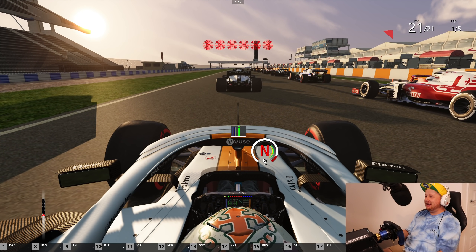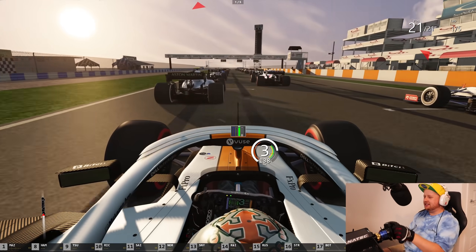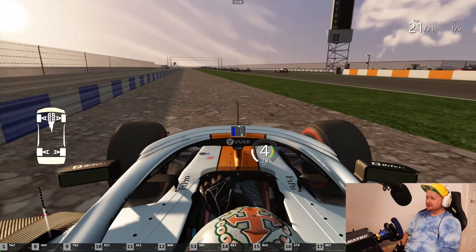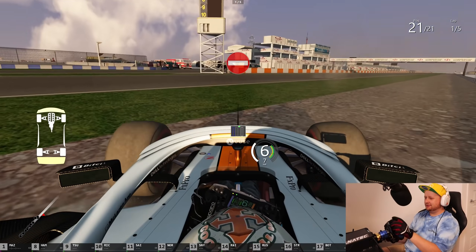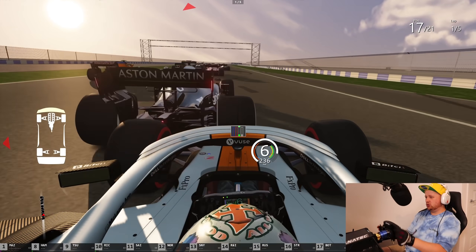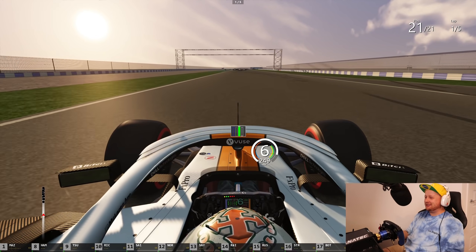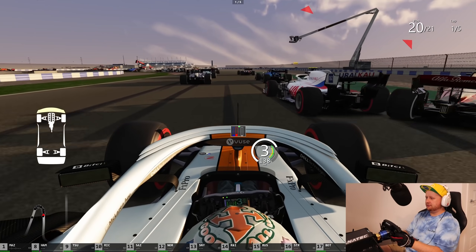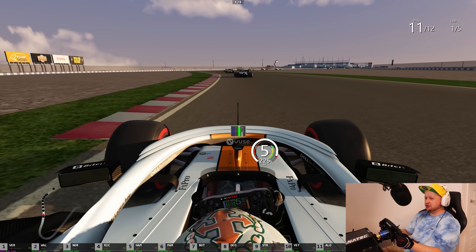Don't even know what this video is anymore. Six red lights. Wheelspin city. Give me a clean race. We can't get past lap one. I'm going to let them go — I got a five-second head start and I'm still going to catch them by Turn 1. Why do we even bother? Let's make them a lot faster — and that's like half the grid.